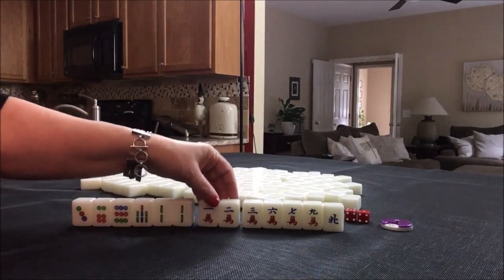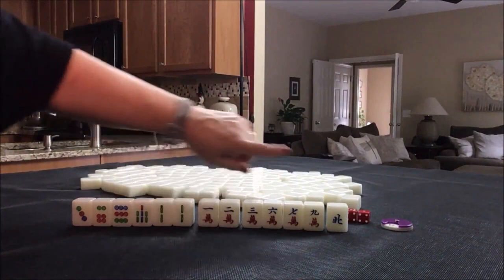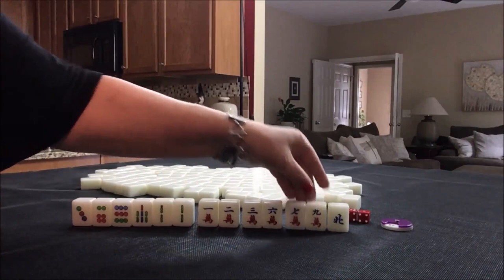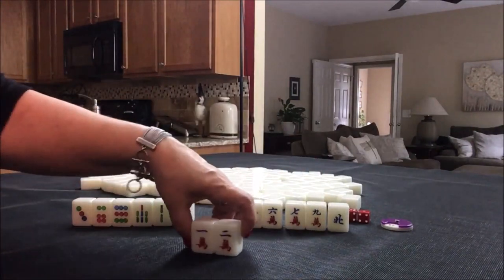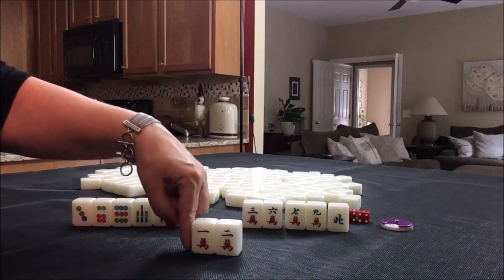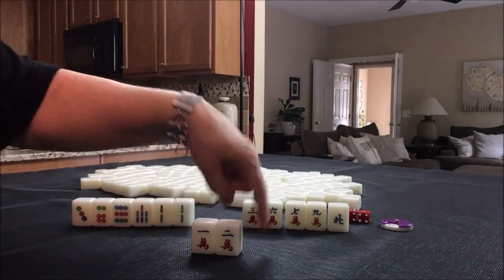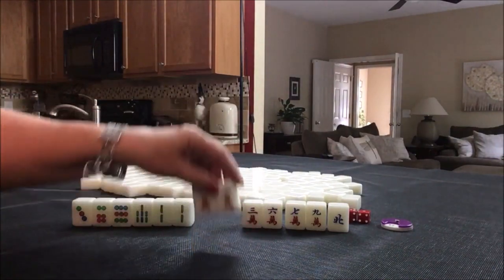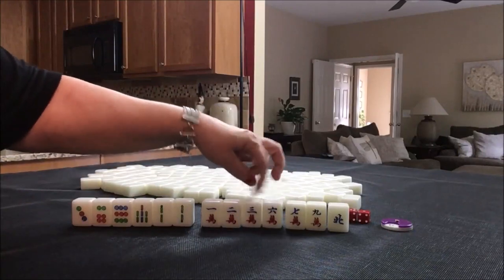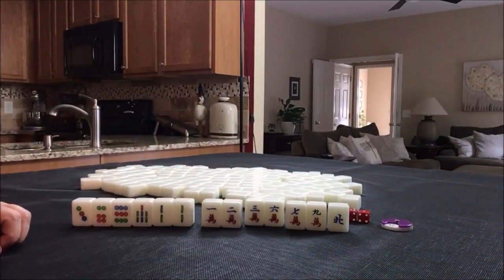The only redeeming quality here is we have two ready potential chows. We have a closed wait and an edge wait — this would be an edge wait where we're waiting on a three crack, and it's called an edge wait because it's at the turn of the terminal, which is a one or a nine. This would be an edge wait, which is weak, and then these two are isolated.